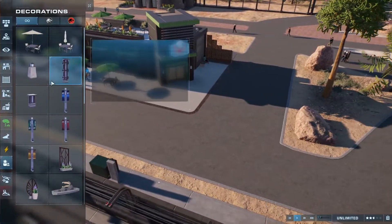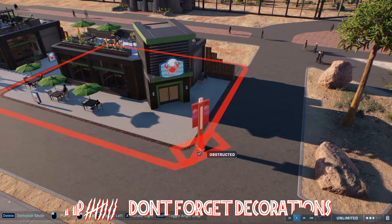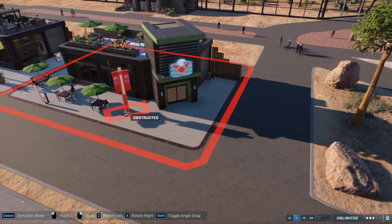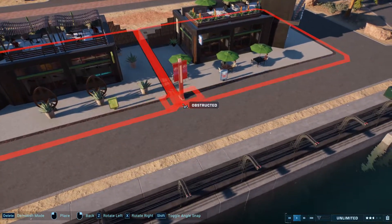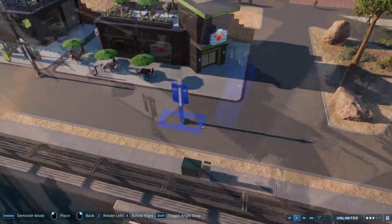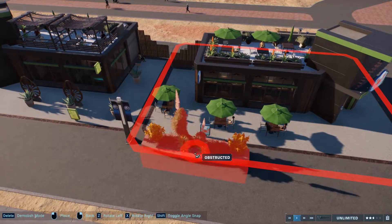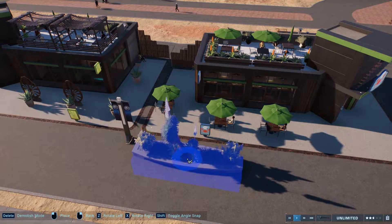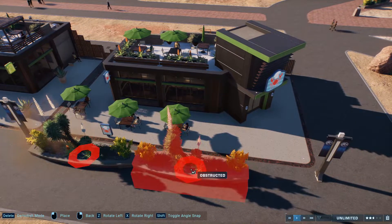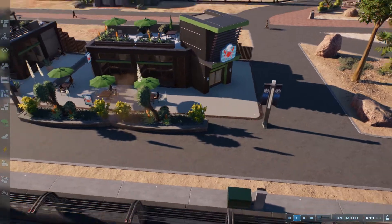And that leads on to the final tip — tip number eight: don't forget additional decorations. We have a lot of additional decoration parts we can now use: extra tables and seating areas for eating and bar locations, lots of modern art sculptures to dot around, and planting boxes to cover up the occasional messed-up bit of path but also to add extra detail to entrances. Use them as much or as little as you want to make your plazas and amenity areas look as good as they can.